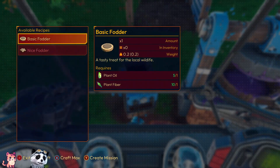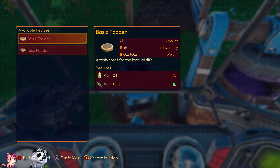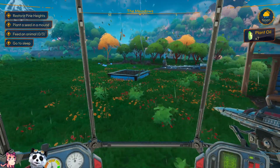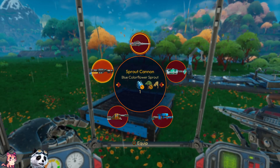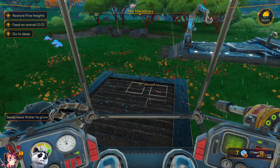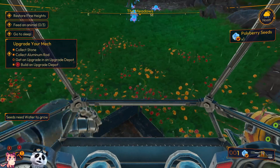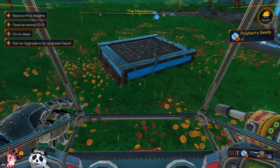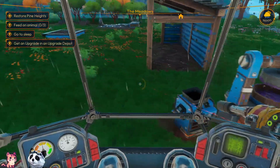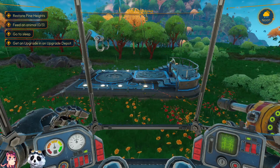Craft fodder in the fodder oven. Feed an animal, plant a seed in the mound — vault cannon, seed shooter. Get an upgrade in the upgrade depot. They're slithering the new world — nah, we're cleaning it. Get an upgrade in the depot — what do we need for that?